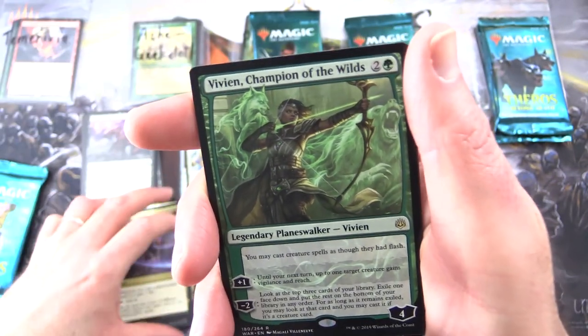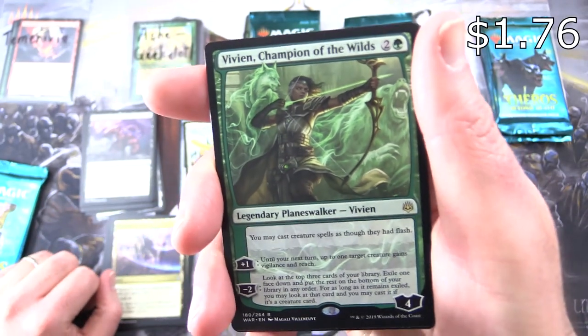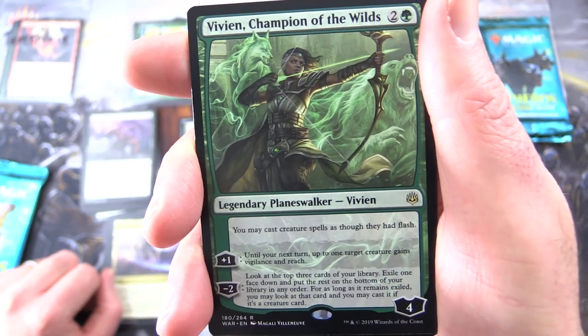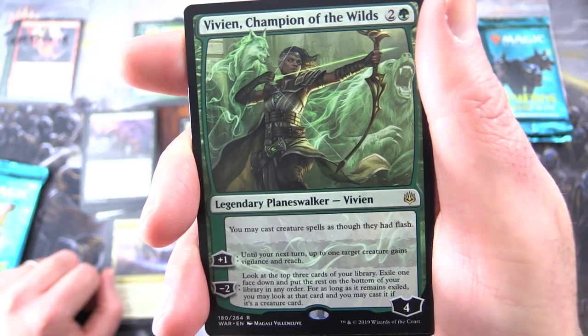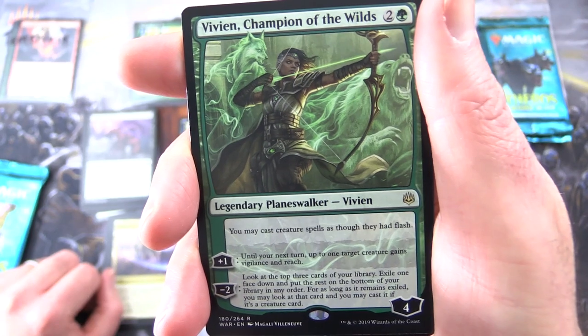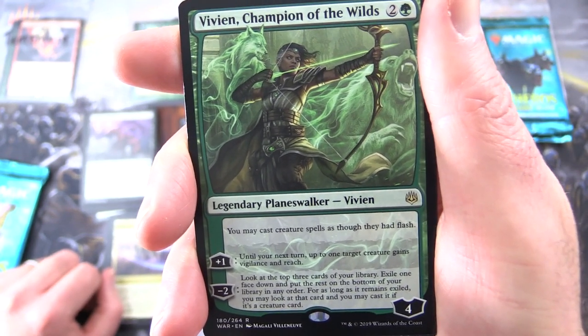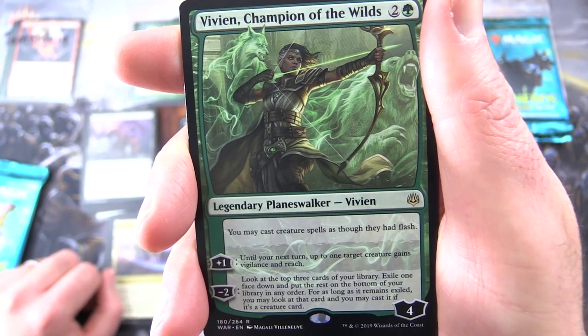And the rare — Vivian, Champion of the Wilds! The dream Planeswalker. Vivian, 4 loyalty for 3. Plus 1: you may cast creature spells as though they had flash until your next turn. Up to one target creature gains vigilance and reach. Minus 2: look at the top three cards of your library, exile one face down, put the rest on the bottom of your library in any order.